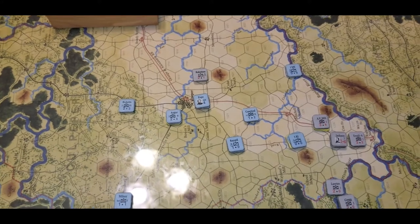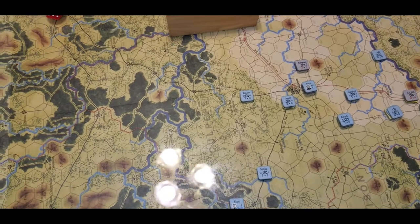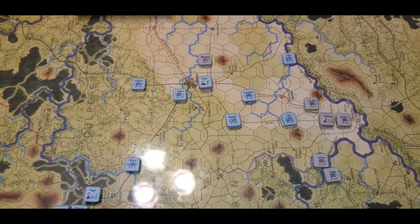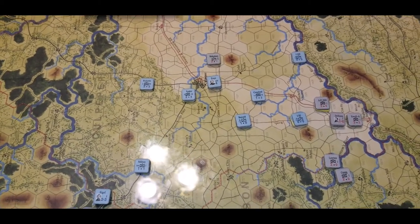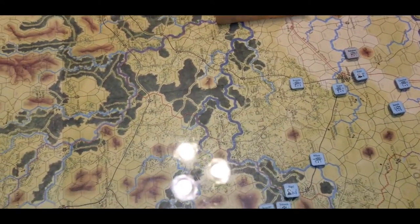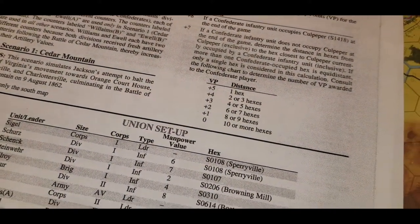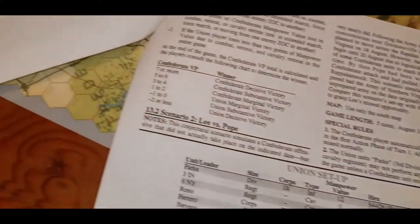Step losses are like minus one or minus two. You only track the Confederate losses, so whatever damage the Union does, that's minus victory points; whatever the Confederates do, that's added victory points. You don't necessarily have to take Culpeper — if you have a unit within so many hexes of Culpeper, there's a chart for how many victory points you get based on the distance in hexes to that unit. The victory schedule is over here.